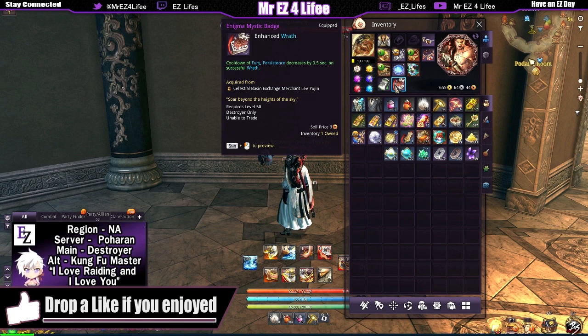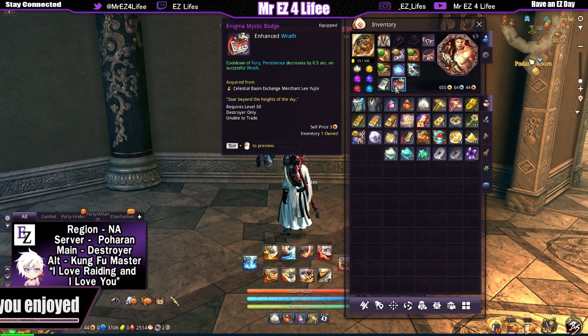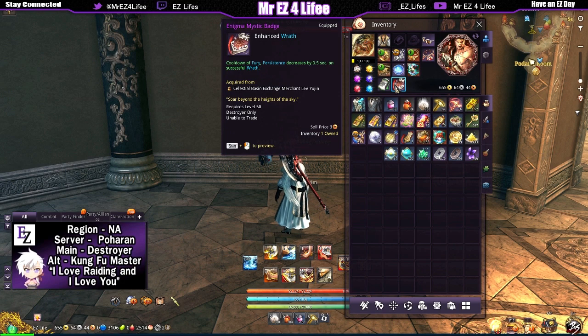As you saw in the first clip before the intro, I pretty much bought my Enigma — or whatever it says — I bought my mystic badge. I went with the badge that I said I was going for in the shadow destroyer build. It enhances the wrath, and for us destroyers the cooldown of fury and persistence is decreased by half a second on a successful wrath.